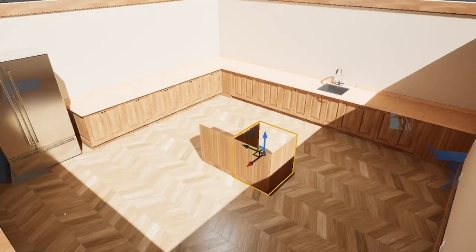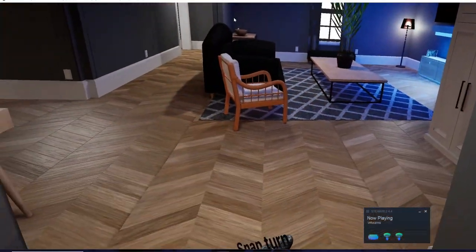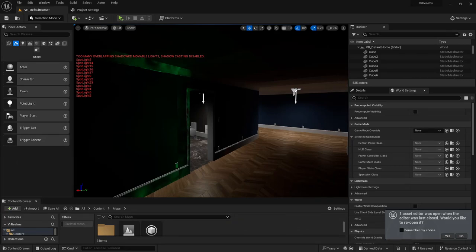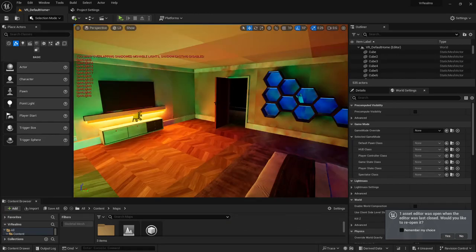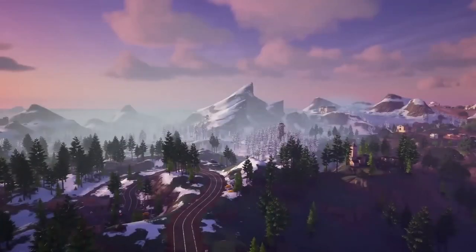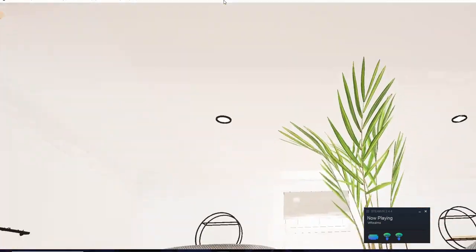Once he finished the design we jumped into VR to test everything. The level worked well initially, but we struggled with CPU lighting which didn't bake properly. After several attempts to adjust the settings without success, we remembered we were working with Unreal Engine 5 and decided to try out Lumen to leverage its capabilities. Unfortunately this led to a significant FPS drop and noticeable lag on my Meta 3 headset, which caused me to get some motion sickness.